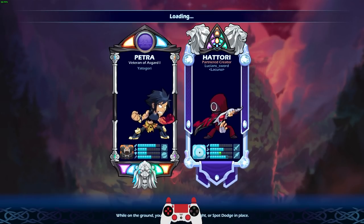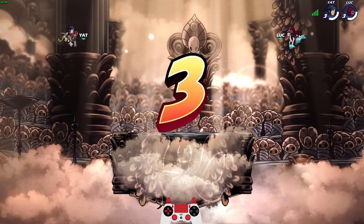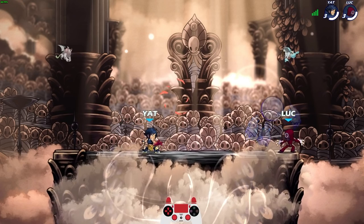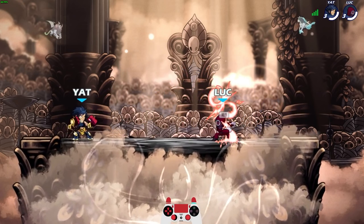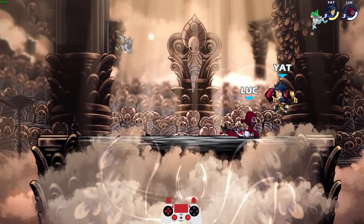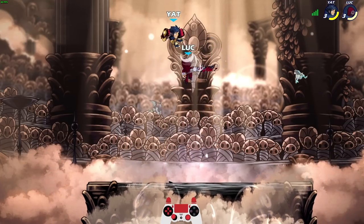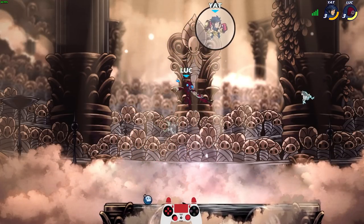Going against Petra this time. Let's see how we do. My Hattori game is not the best, not the worst — I'm kind of in the middle with Hattori on skill. Sometimes I feel like I can do pretty good. The only reason I don't play Hattori more often is I find sword and spear both a little bit boring, to be honest. But they're also both very good weapons, and that's why I can do pretty good with her.